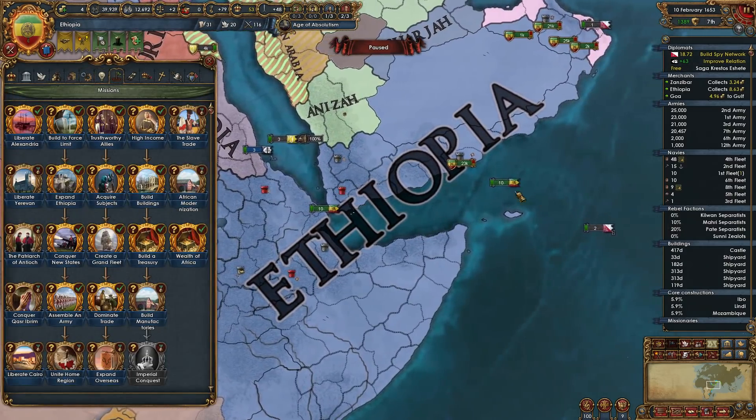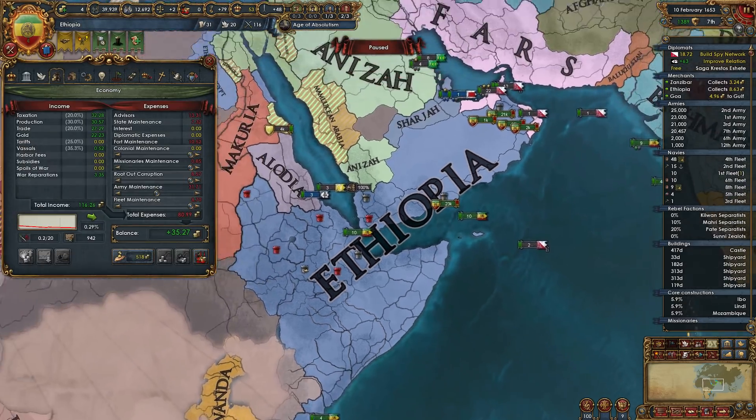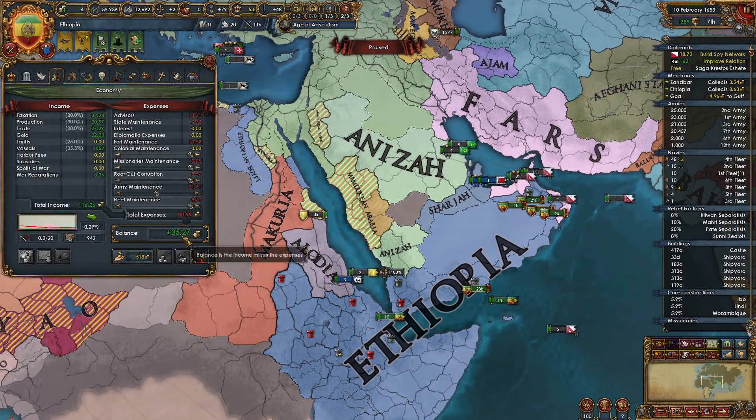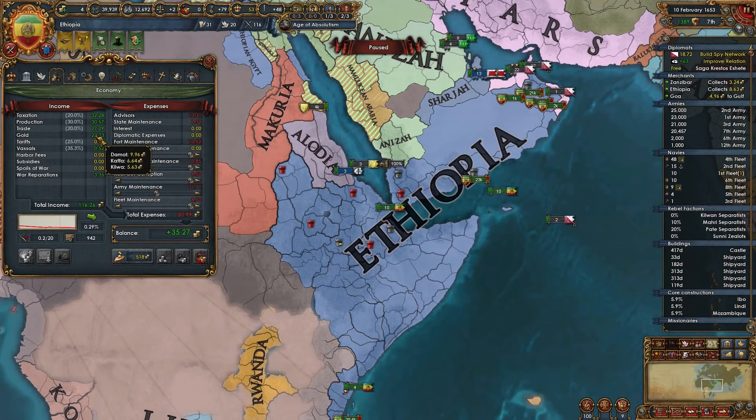All right, let me know what your thoughts are. I could keep playing forever, but I think this is probably good enough. We're making 30-35 ducats a month and we use that to invest in the economy, et cetera, and just keep going from there. Thank you guys for watching — I hope you guys are enjoying this and I'll see you again in the next episode. See you soon.